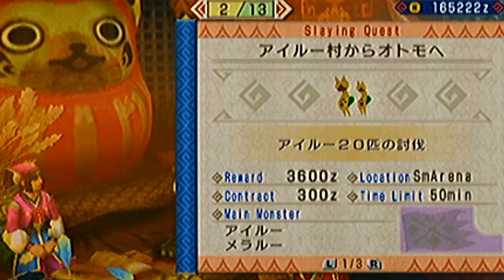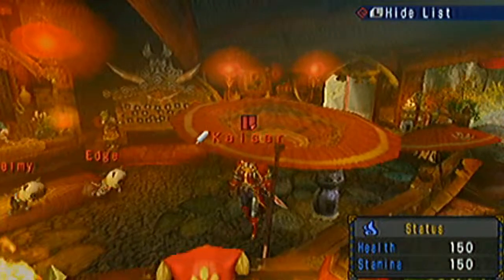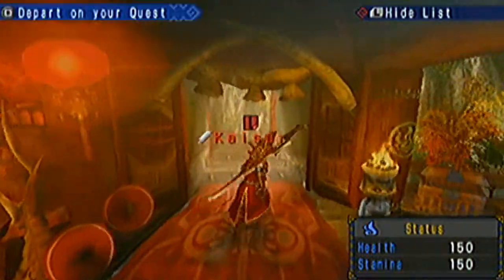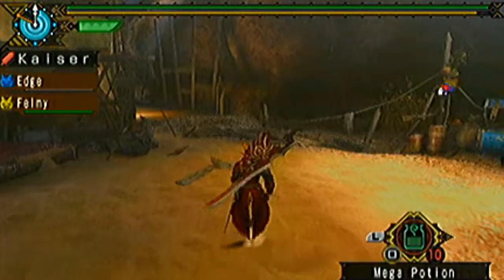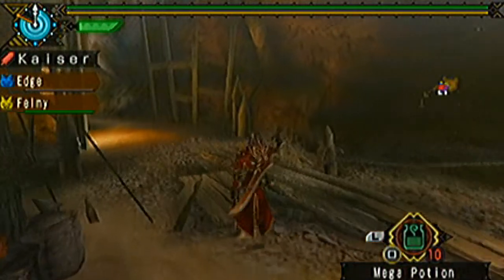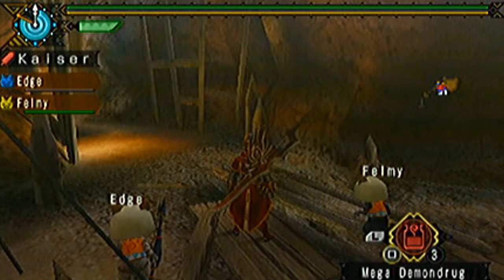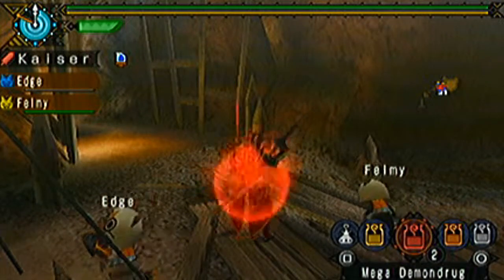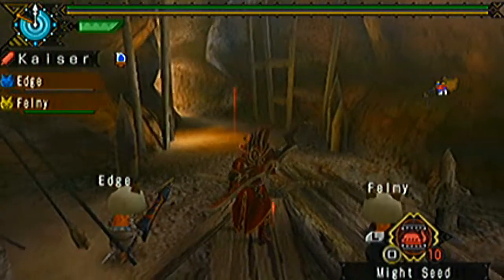This is quest number two — slay 20 felines. There will also be melinx here, so be mindful of what you bring because the melinx will try to steal your items. If you kill them they give it back anyway, so it's no big deal. Slaying melinx won't count toward the quest objective, so if you want to finish faster, just focus on killing the felines and don't mind the melinx — unless they actually steal your stuff.